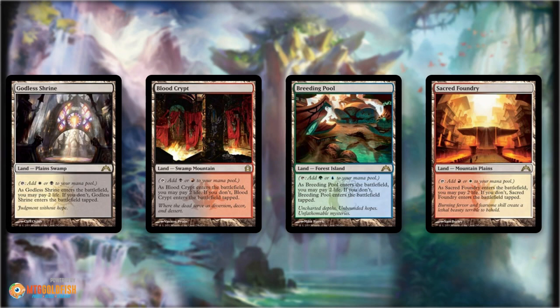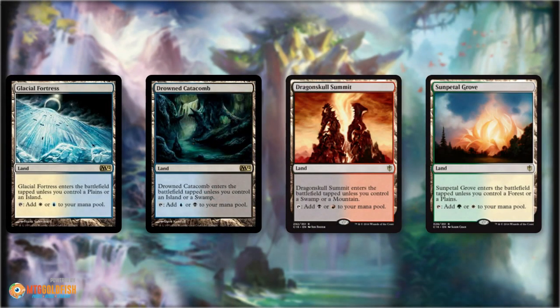Let's talk about allied colored lands for budget decks in Modern. Number one on the allied color list is the buddy lands from the core sets. These lands don't always come into play untapped, but they often do. They're very good in two-color decks, because you'll probably have enough basics that you can play a basic on turn one, and then on turn two, three, and after, your buddy lands are always going to come into play untapped.